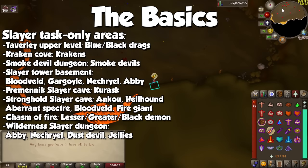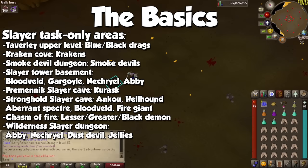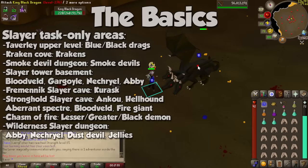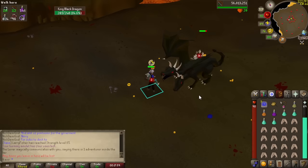There are areas in the game where monsters for which you need a Slayer assignment are fairly common, like the Fremennik Slayer Cave. Even better, there are areas where you can only attack monsters if you are on a Slayer assignment for said creature — for example, the upstairs Blue Dragon area in the Taverley Dungeon. You don't need any extra requirements for said rooms other than being on a Slayer assignment for said monster.